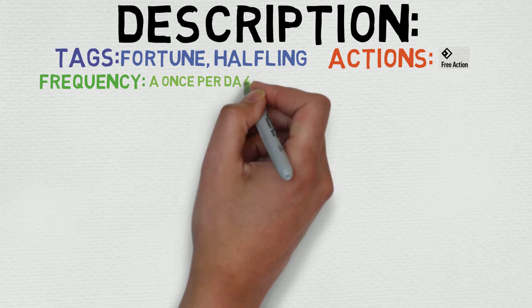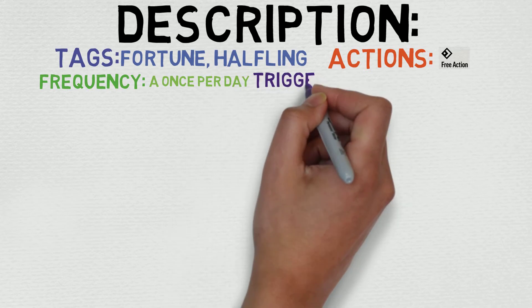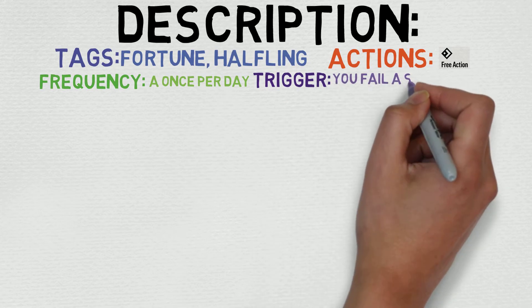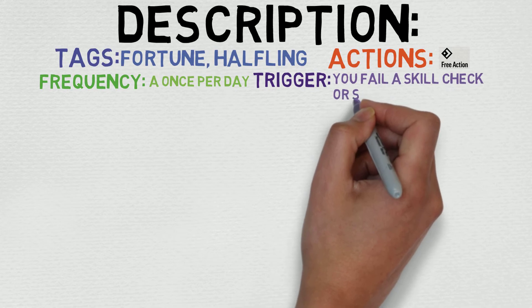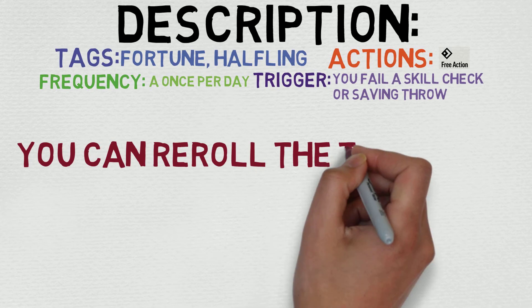Now let's look at the full description: 'Your happy-go-lucky nature makes it seem like misfortune avoids you, and to an extent that might even be true.' You can reroll the triggering check, but you still must use the new result even if it's worse than your first result. This is pretty great.